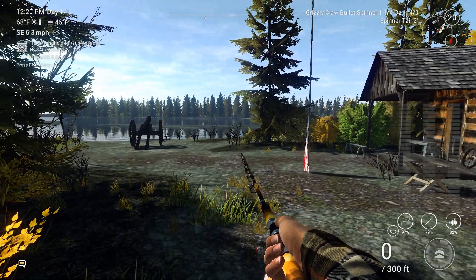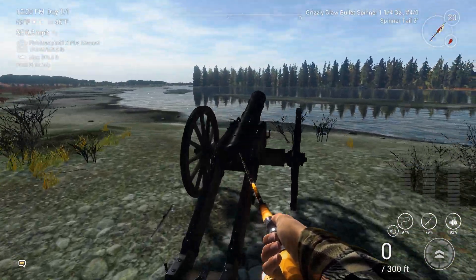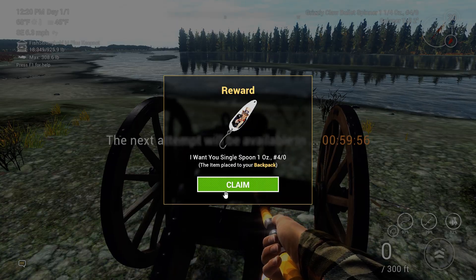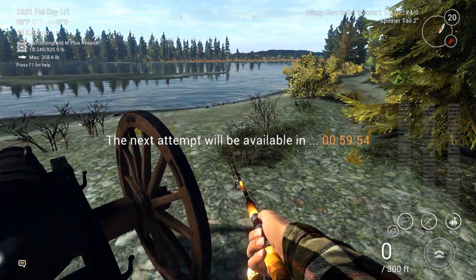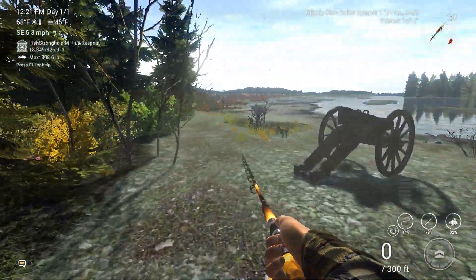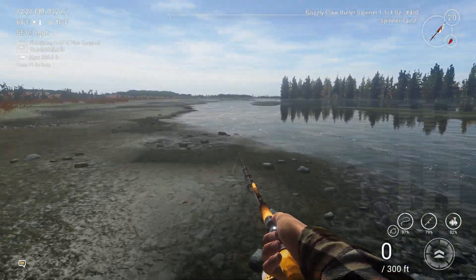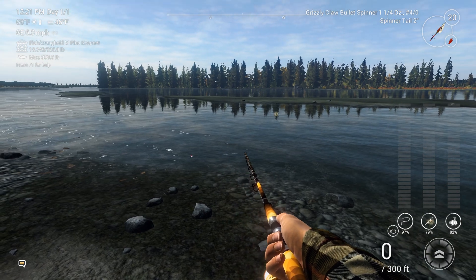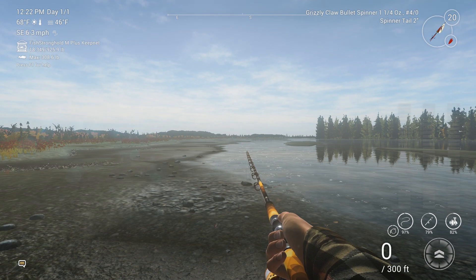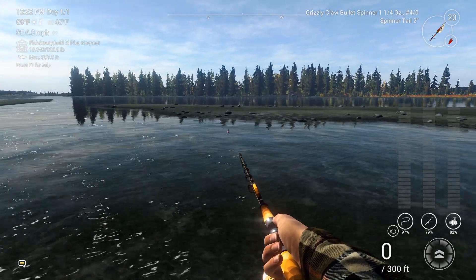We're going to need our other reel — number six, the Sal Monster. For this we need the Grizzly Claw Bullet Spinner, one and one quarter ounce. Let's go ahead and fire off this cannon and see if we get anything. I've got another single spoon from the loot — I don't mind having more than one. There are two good places to get the Chinook: one is out on the islands in the center, and one is way down at the very end as far as you can go. I'll try the islands first.